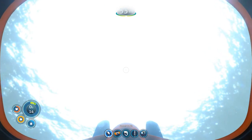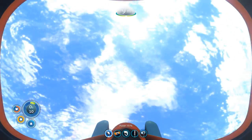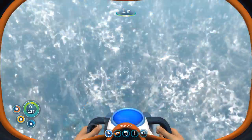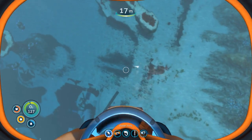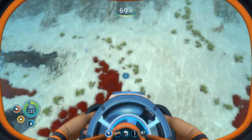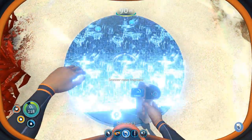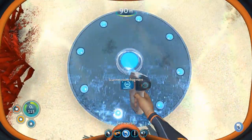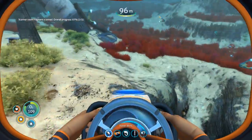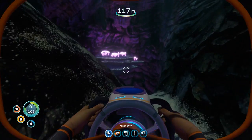That cave system is literally just jump scare central — the number one creature down there, its sole purpose is to jump scare you. But there's actually something really interesting down there and you haven't seen it. The story of Subnautica is a lot deeper than it looks on the outside.